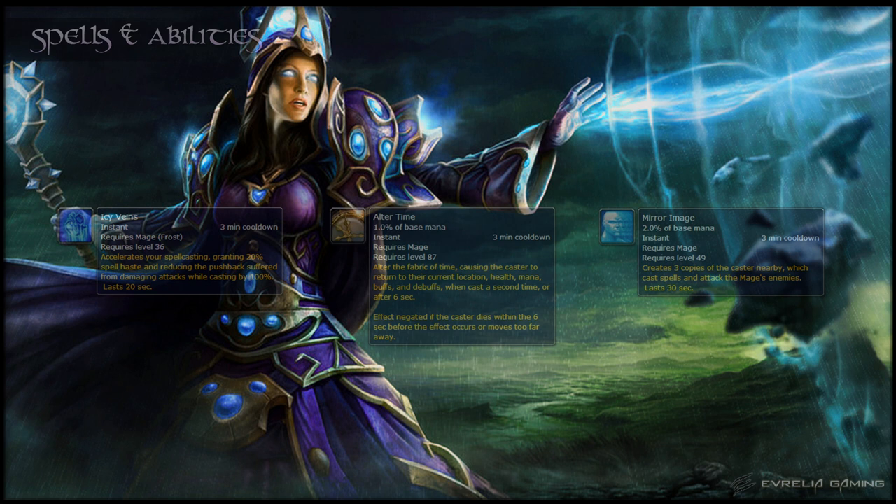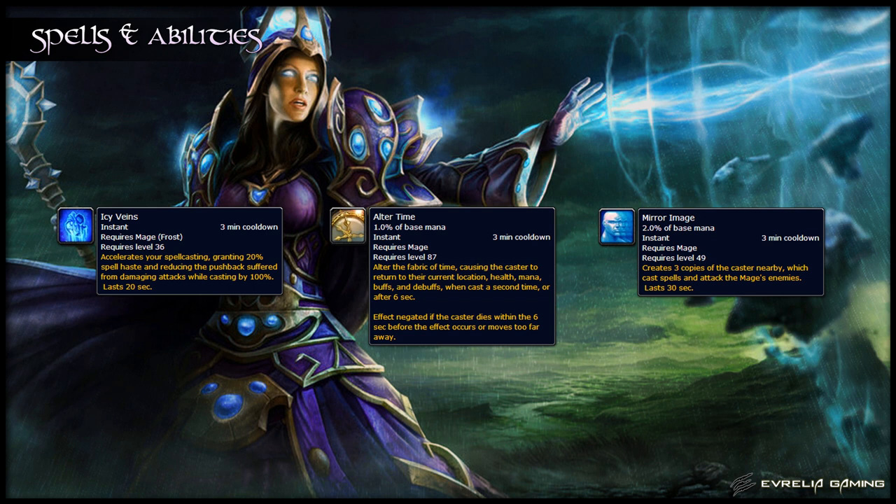Moving onto your cooldowns, you have 3 major cooldowns that contribute to your rotation. Mirror Image is the weakest of these, and summons 3 copies of yourself to attack for 30 seconds. Icy Veins increases your spell haste by 20% and prevents your cast from being slowed by damaging attacks, and lasts for 20 seconds. Alter Time takes a snapshot of your current location, health, mana, buffs and debuffs, and then returns you to that position after 6 seconds or when used again. You can utilize this to extend powerful cooldowns and buffs for an extra 6 seconds by snapshotting them. Both Alter Time and Icy Veins have 3 minute cooldowns.